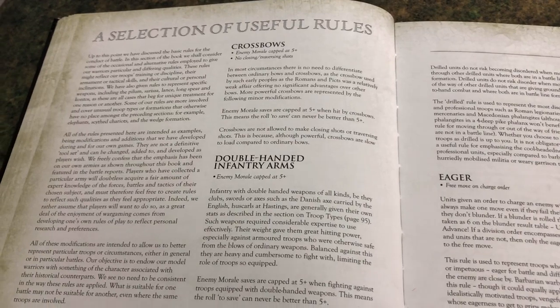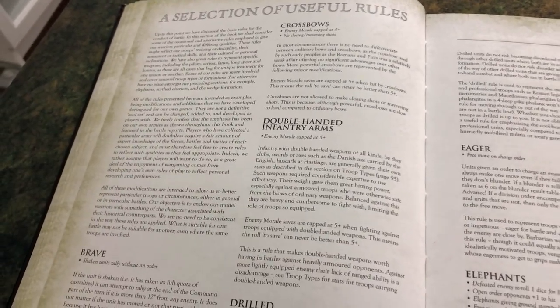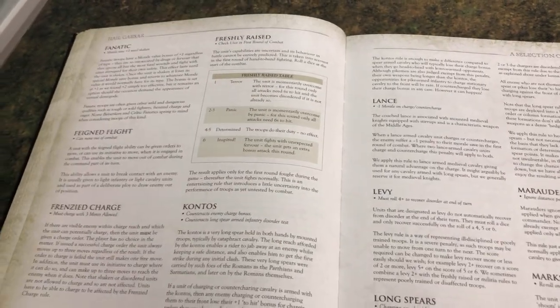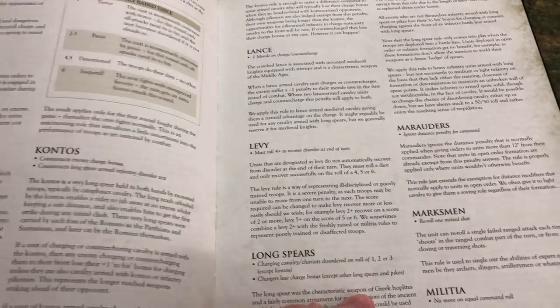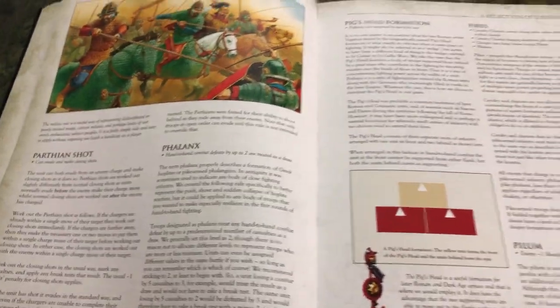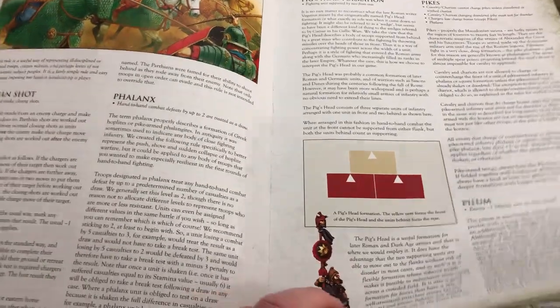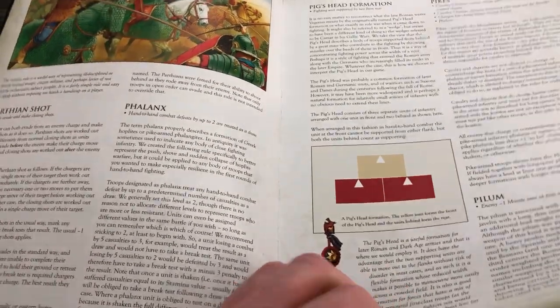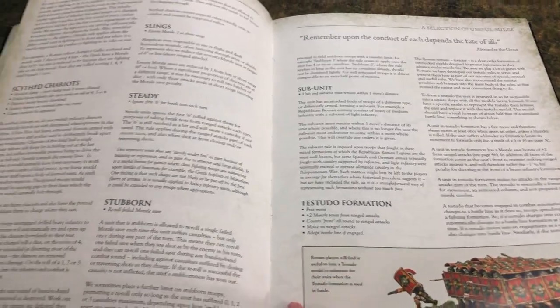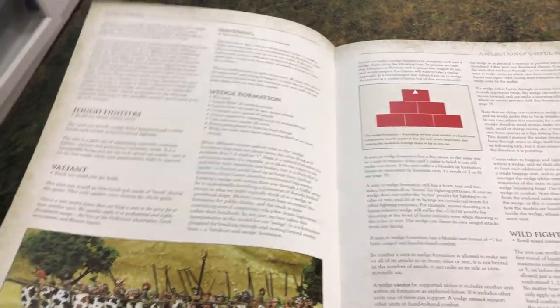The next section is a selection of useful rules. It basically gives you special rules for different troops — maybe your troops are brave or drilled. Mostly all Roman troops are drilled, so they're benefited by that. There are different rules for elites, elephants, lances for the medieval period, freshly raised or levy troops, and expert bowmen from Crete. All of these are special rules you can apply to different units in your army. There are some pre-made point lists that already have rules marked in them, and you can look back in the troop types section to find units you want to apply these rules to.